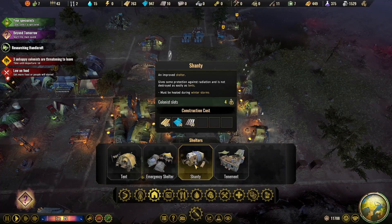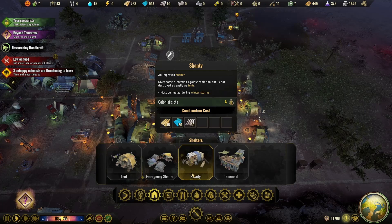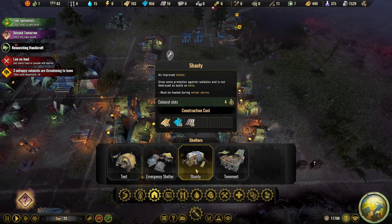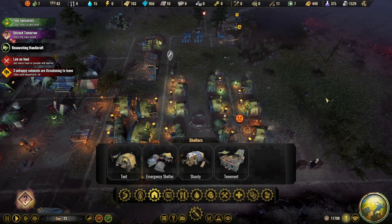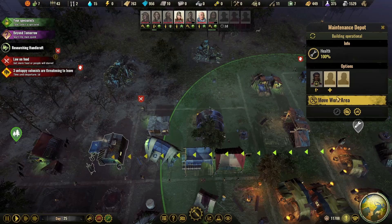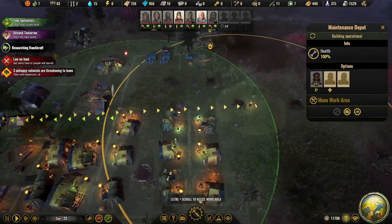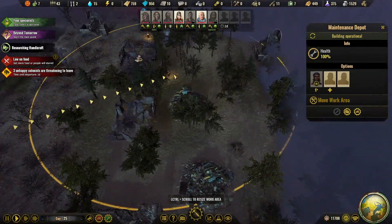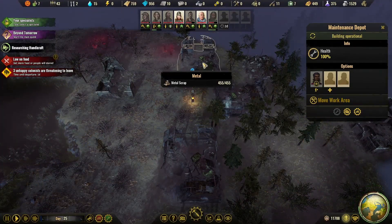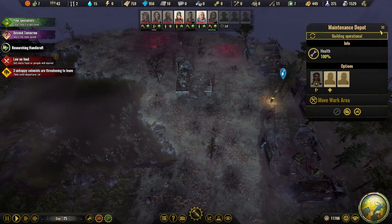I could start to build some shanties, but that's going to take a lot of metal which we don't have right now. Let's go along this way. Hello — Venus Depot! Funny, there it is.